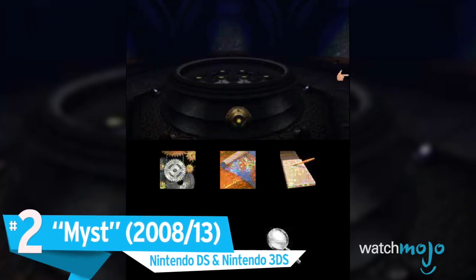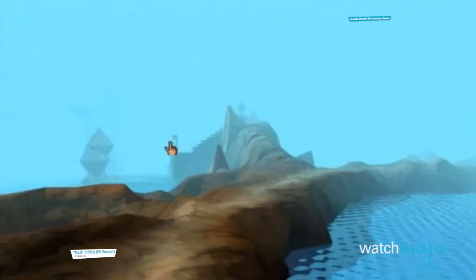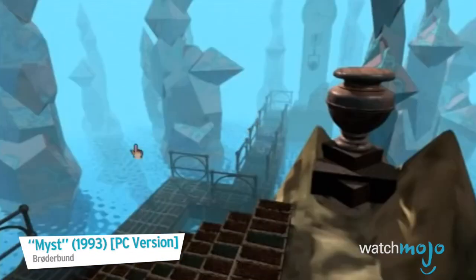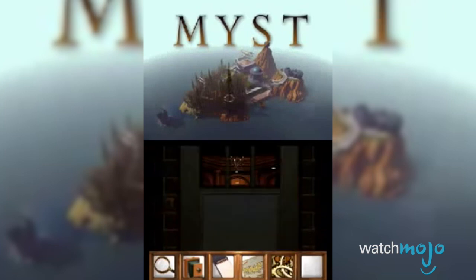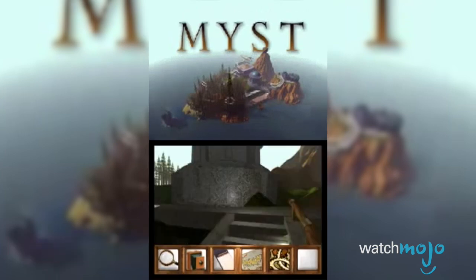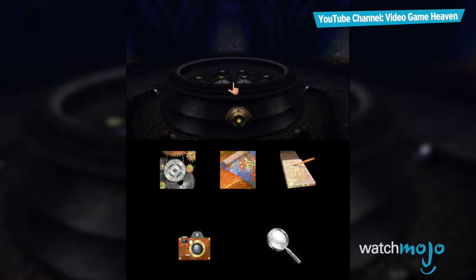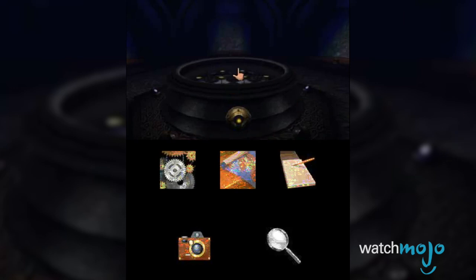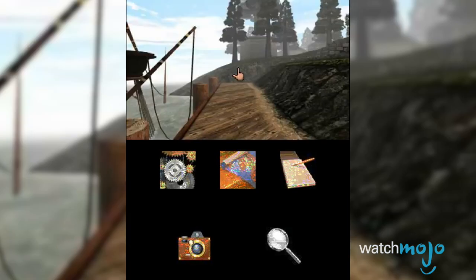Number 2: Myst, Nintendo DS and Nintendo 3DS. Myst was a revolutionary PC game in the 90s, thanks to its groundbreaking visuals and open-ended exploration. The DS version was remastered using brand new code written specifically for the system, yet it was a complete disaster in every conceivable way. Issues ranged from poor sound quality, terrible visual compression, text that was hard to read, and without a visible mouse cursor, it was impossible to figure out what was actually clickable. This version was later ported to the 3DS, but it only made things worse — it featured an auto-centering cursor mapped to the circle pad, but it's so imprecise that clicking on the right object is kinda difficult, which for a point-and-click game is kind of a big problem.